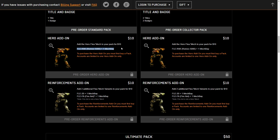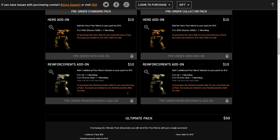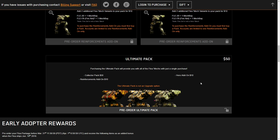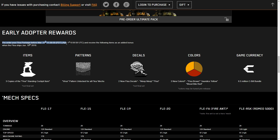The hero add-on, the Romeo 5000, and its mech bay are $10. The reinforcement add-on is $20 and includes the Fire Ant. Very important to note: the Fire Ant is not a hero, it's just a named variant, which is cool — we don't really have those yet in the game. The ultimate pack is $50 and that's just everything added together. It would be nice if it were $45 to give a little savings for buying everything at once.